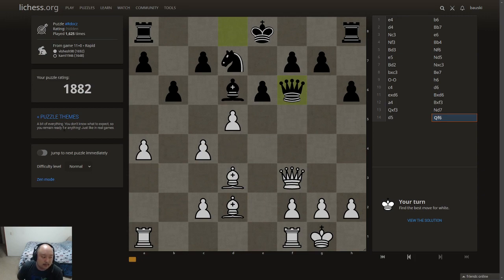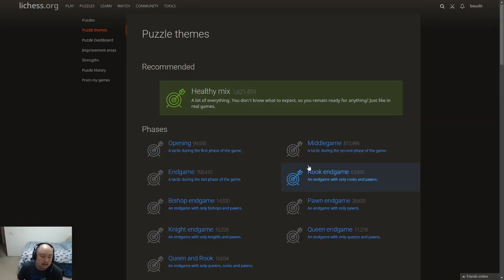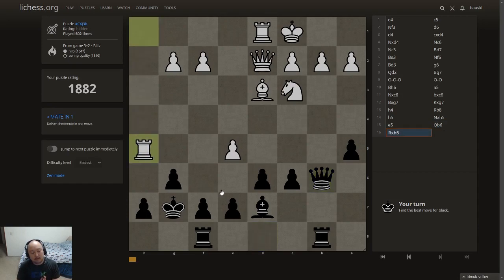Hello everybody, today we're going to do something a little different — we're going to do mates in one on easy. Usually the puzzles I'm doing are harder difficulty and we're doing all sorts of mating puzzles, but today I wanted to focus on pattern recognition for speed. I've been doing a lot of good calculations and reading lately, so I wanted to mix things up and do a different kind of practice.